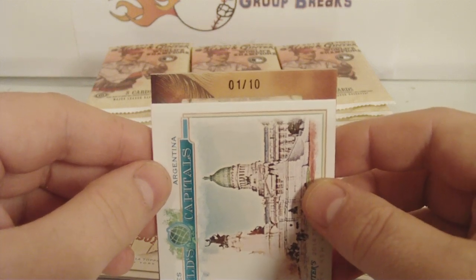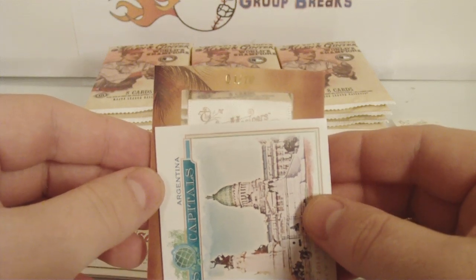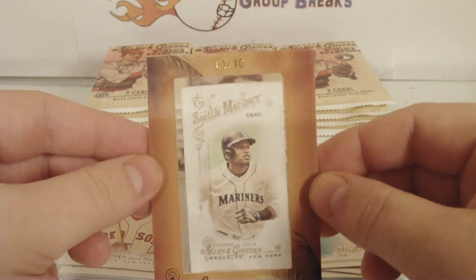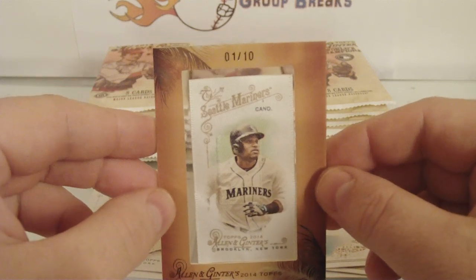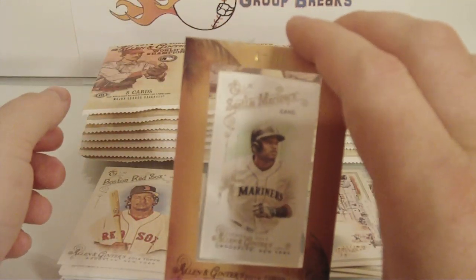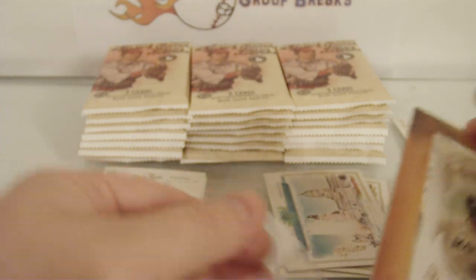Good luck everyone. Number four — Robinson Cano, Mariners. Silk for the Mariners, one of ten. Nice! An original 1800s would have been awesome — I think those are one of ones. Not bad — a silk, one of ten, Robinson Cano for the Mariners. Sweet. Not a bad first hit. Get that sleeved up. That counts as one of the hits, just like the rip cards — printing plates count as a hit.